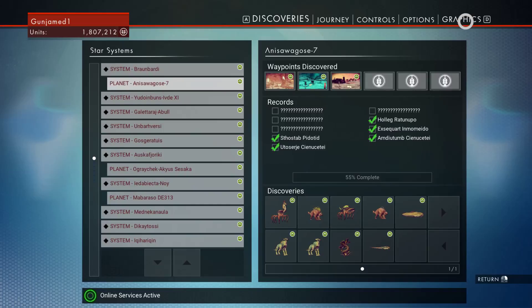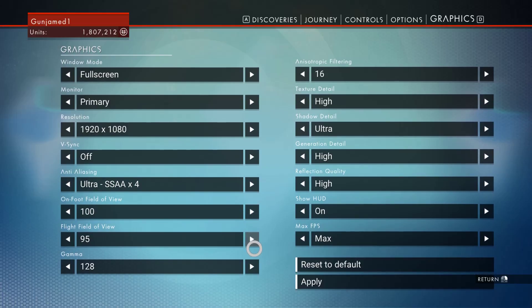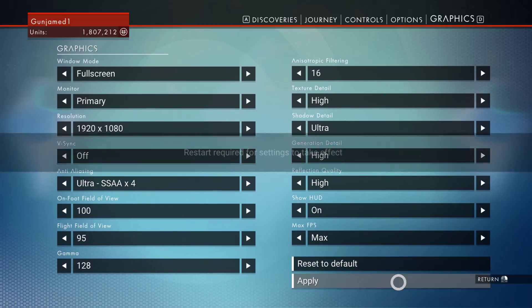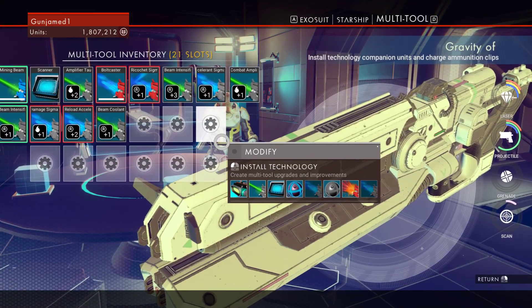I wonder if we go into graphical options and increase the on-foot field of view to 100 and apply. No, it's still hanging off the screen — well I don't like that. This could have been moved over; I don't have to see the whole gun.